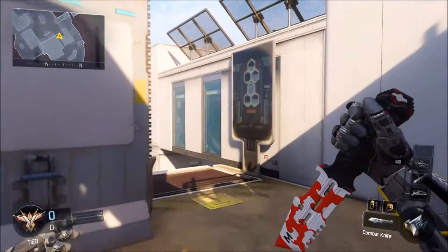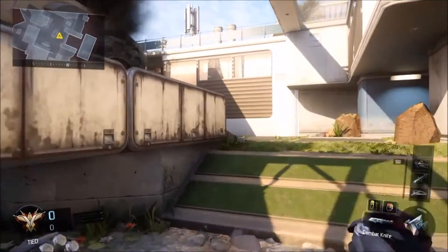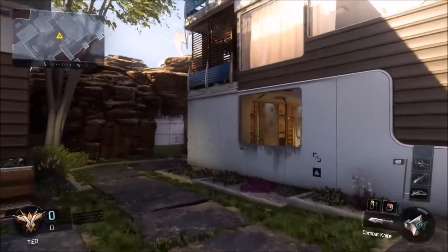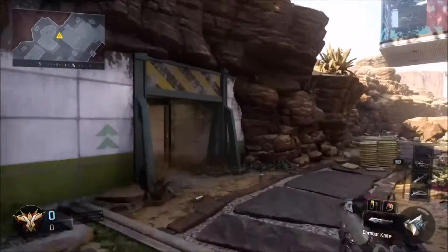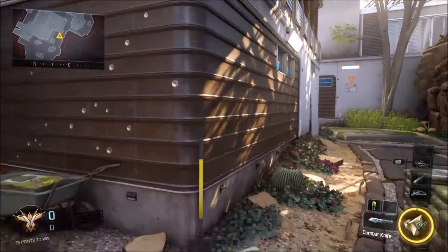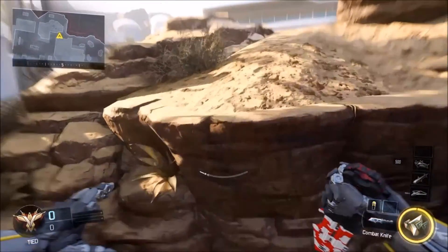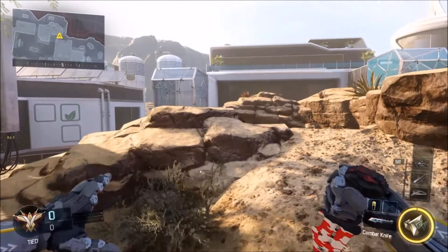All you're going to want to do is just go where I'm going, and once you get over here, just run and then jump on the wall. Turn around and then jump backwards, and you should be in this glitch.